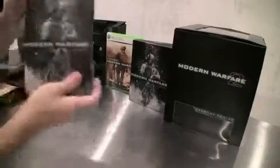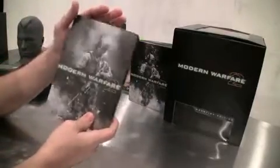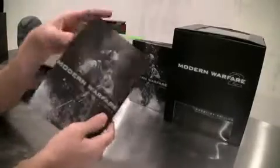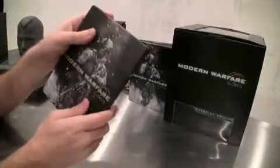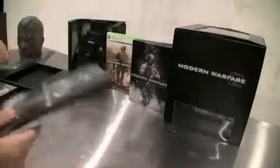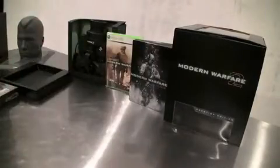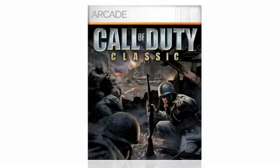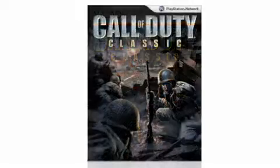Also inside is the Steelbook itself, which has the custom artwork. You can see the metallic, cool collector's finish just for the Collector's Edition — you won't be able to find this anywhere else. Inside this — which we don't have here because they're still getting printed — you're going to be able to get a token that allows you to download the original Call of Duty on PC, coming out for Xbox Live Arcade and PSN.